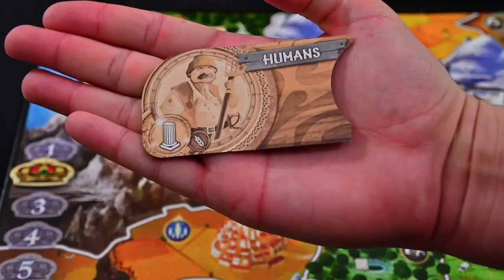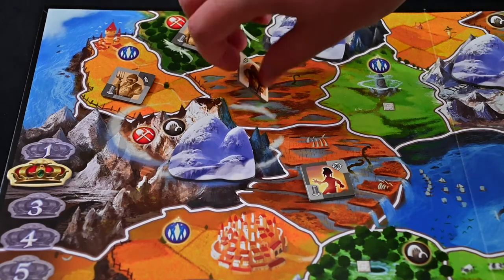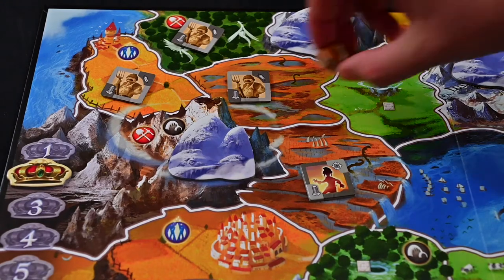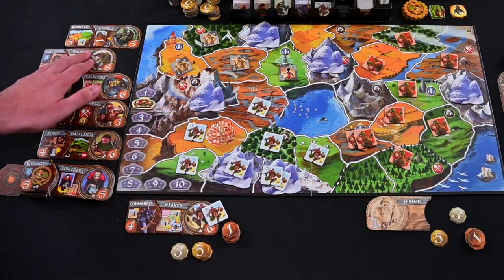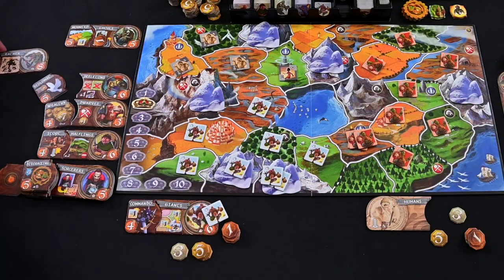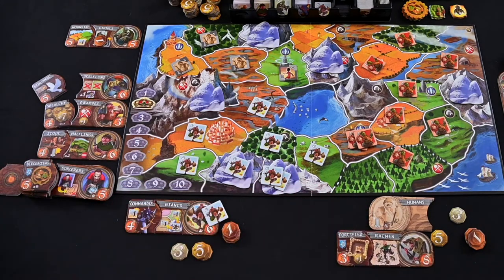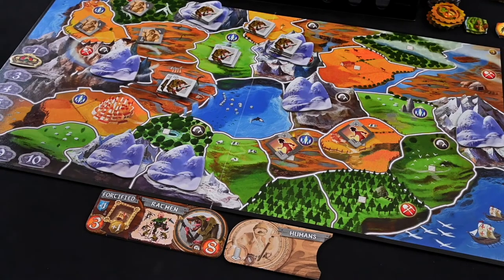If you choose to go into decline, flip over the race tile and return the ability tile to the box. Remove all but one troop from the regions you occupy, returning them to the storage tray, and flipping over each troop tile. Collect coins for each occupying territory and end your turn. On your next turn you will be allowed to choose a new race and ability combo and begin conquering just like the first round. After conquering, collect coins for your active race as well as your race in decline. You can only have one race in decline.